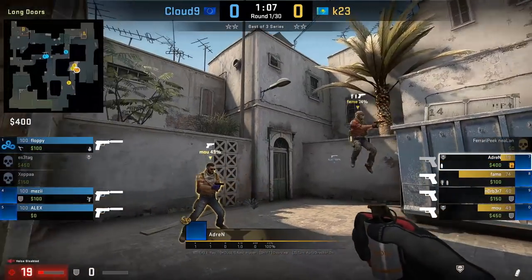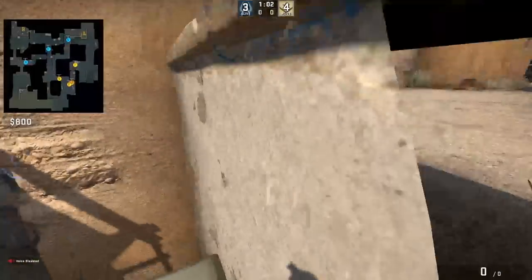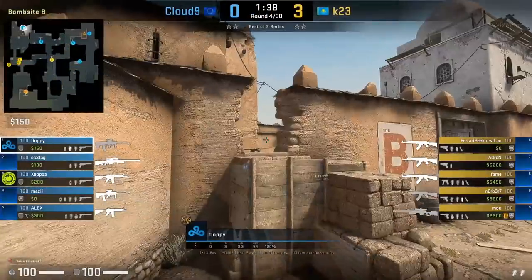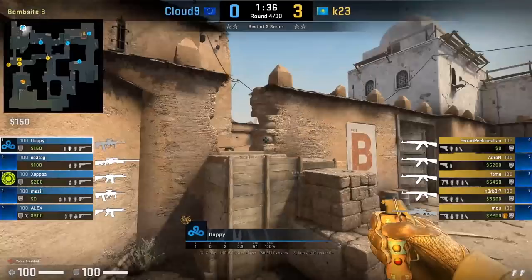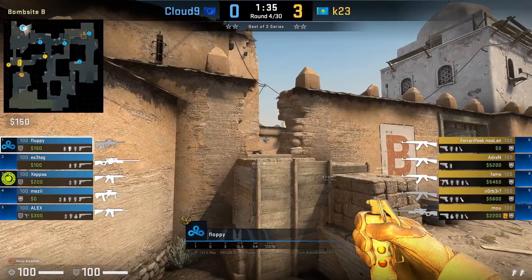Adren smokes Xbox from long A on Dust 2 by positioning himself in the barrel corner while standing, aims to the left of the last strand of the plant, then jump throws. Floppy, the B anchor on Dust 2, has a flash for CT mid from standing on the box backside — he aims out the window above the dark thing sticking out, then left click throw.